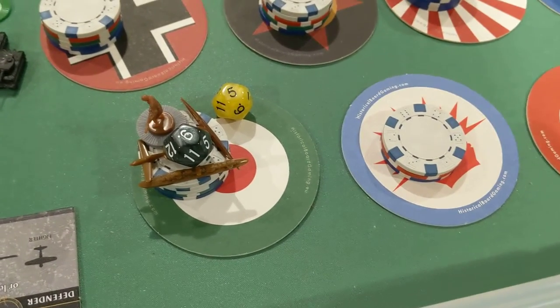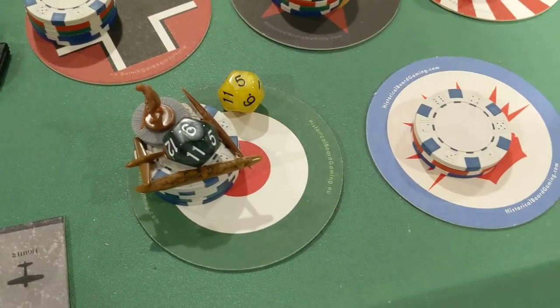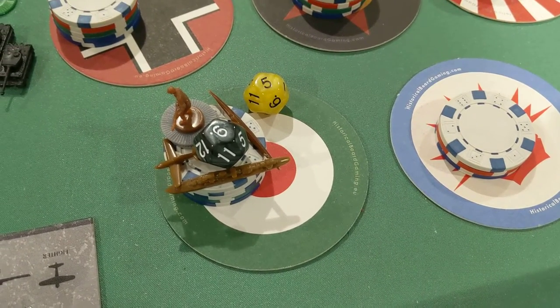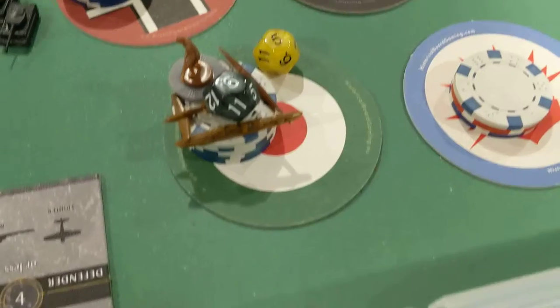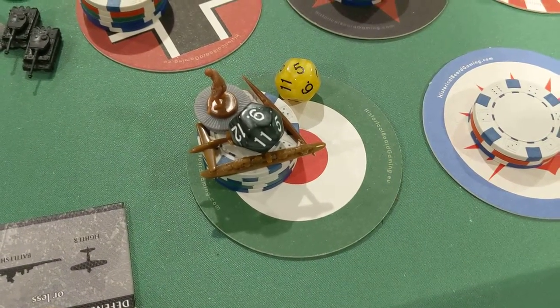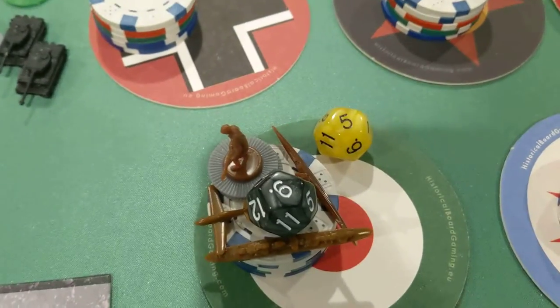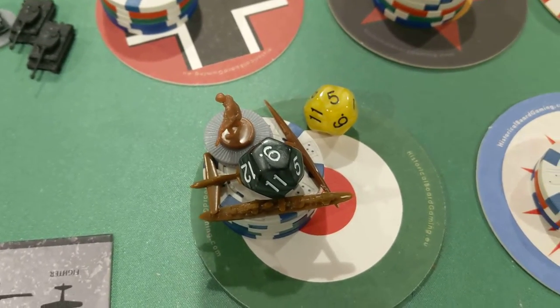Admiral Seabass here for Italy turn number five. They have $33 and are spending it on three infantry, one fighter, one destroyer, one sub, and a tech roll. Italy has improved shipyards, so they buy naval units for one less, which is why they can afford to do that.